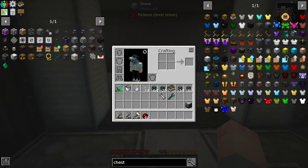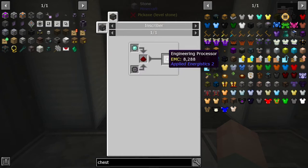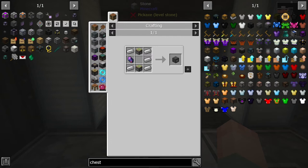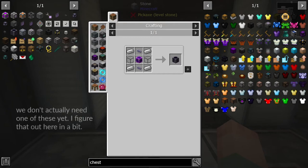To start, normally we would need an ME controller, but we need processors for that. I said at the beginning of the series that AE2 is something I'm not completely familiar with - I tend to use Refined Storage a lot. But this pack has AE2 and I've always wanted to figure it out, so here we are. In order to get an engineering processor, we need an inscriber. We actually need a couple of these because there are several different kinds of processors we can make, and this requires a flux crystal. So we are actually going to need to start with the Crystal Growth Accelerator, which will give us the fluix crystals we need for crafting other things.